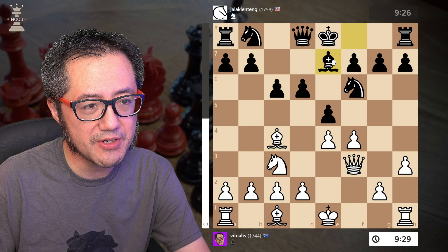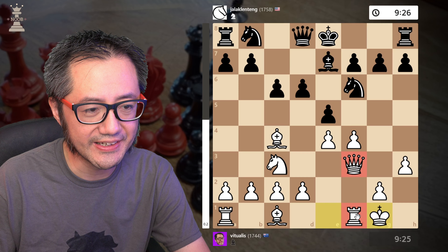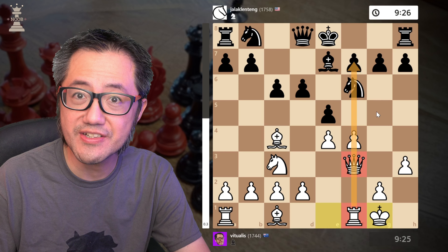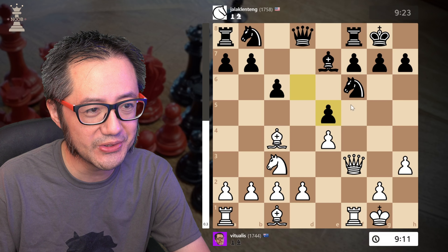They develop the Bishop, so it looks like they are going to castle that way. I castle. Queen and Rook already in a battery down the F-file — very, very nice. They short castle. Let's open up that F-file. Very good.